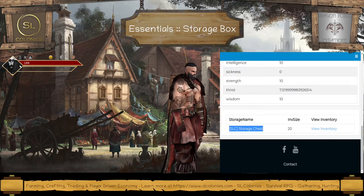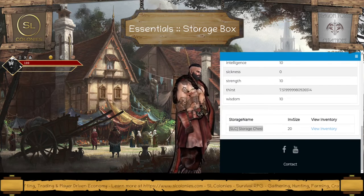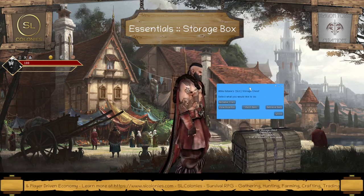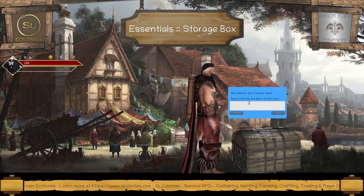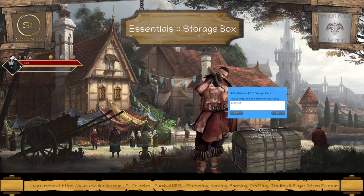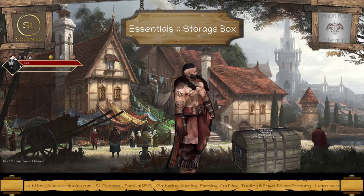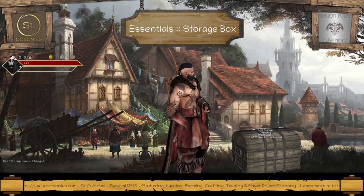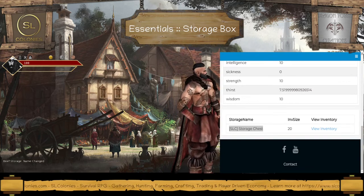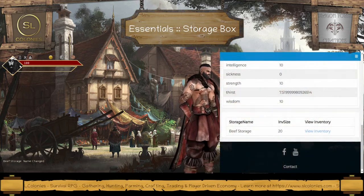This is the name of the storage chest for this particular one. Let's go and rename it in-game. We'll set a name — we'll call this the Beef Storage. So now it's named. We'll go back, refresh the page, and see what happens. Right, so now it's called the Beef Storage.